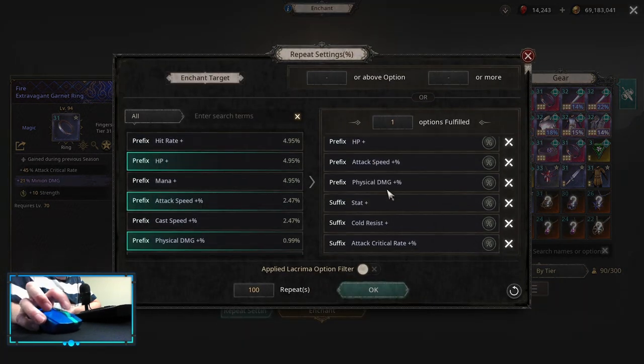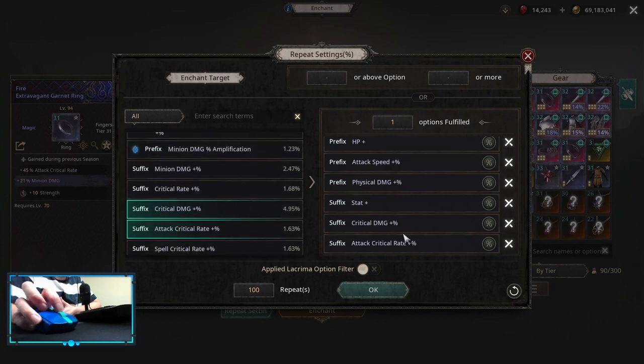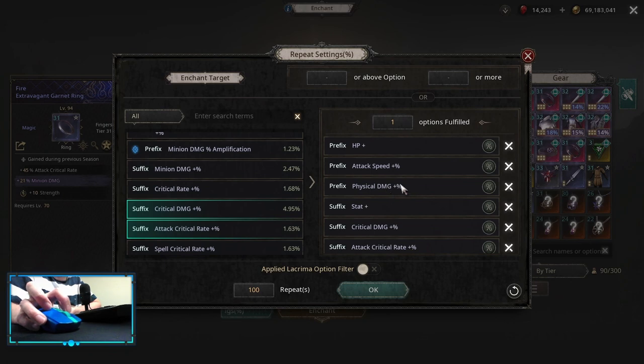Attack Critical Rate is gonna be the most important one. Then, depending on what you need the most, you can roll some Critical Damage, some Attack Speed, or Physical Damage Multipliers. After that it's just stats, resistances, or some HP on the prefix.